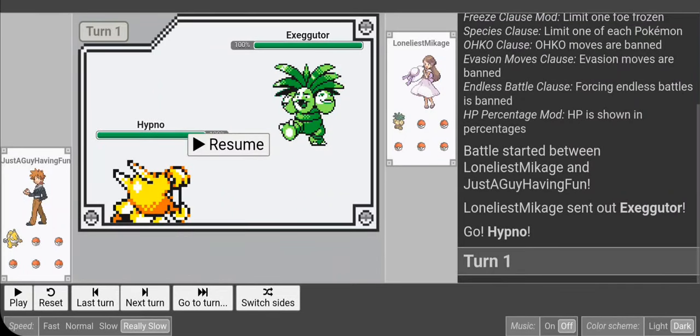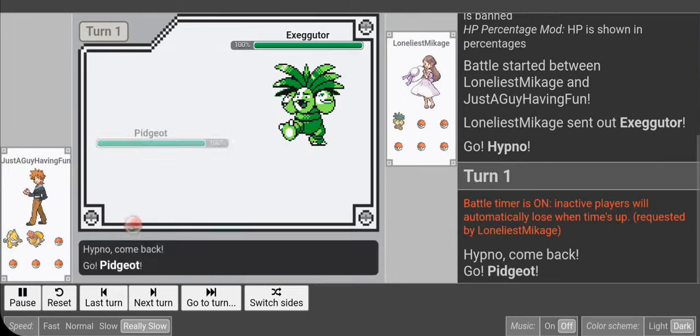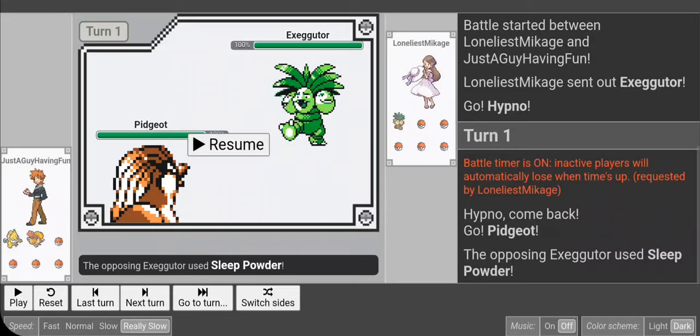I'm leading Hypno, and whenever I roll a Hypno it's a good day because Hypno is a pretty solid lead in OU despite not being on the OU bracket. He has good special, Hypnosis, Thunder Wave, and can Rest pretty well. Against Executor I do something you might think is controversial — I go Pidgeot, not just because Pidgeot isn't valuable, but because I have Mirror Move and if Executor misses Sleep Powder I can use his own Sleep Powder against him.